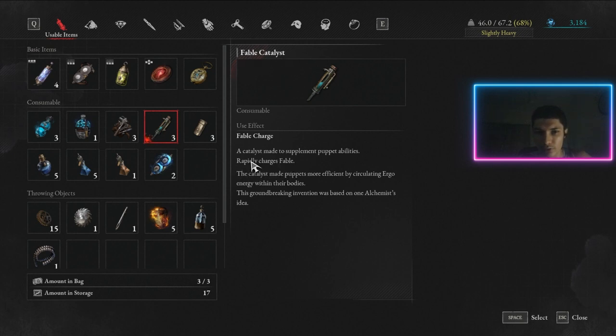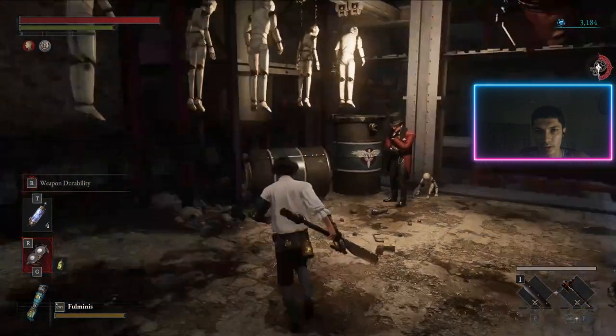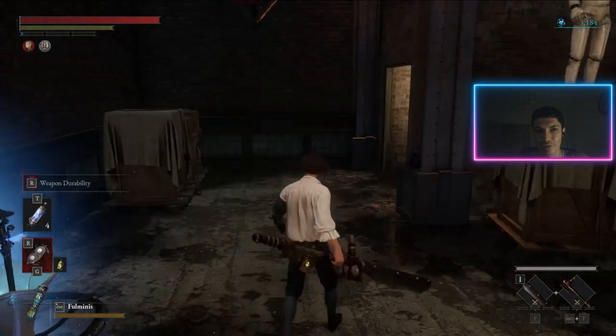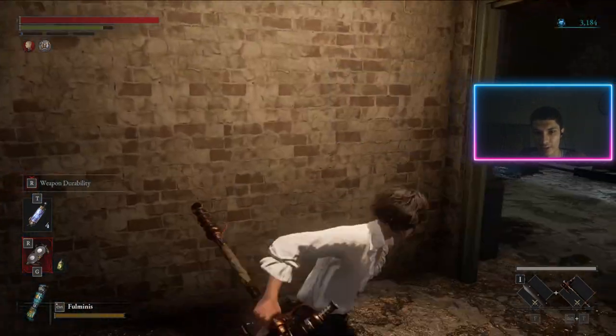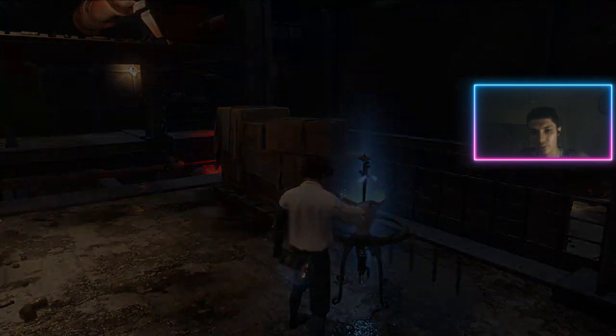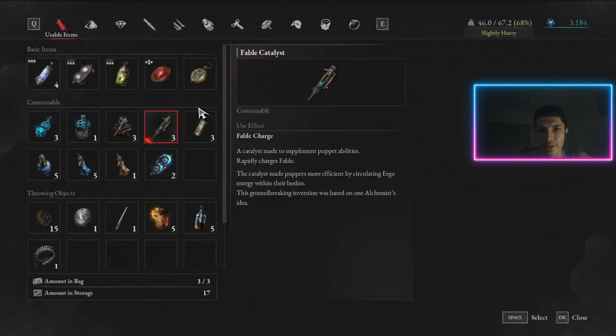Fable Catalyst boosts your fable recharge. Your fable is that area — those three bars currently empty — which recharges as you attack enemies. If you consume the Fable Catalyst, that fable will charge quicker. That's what this does.